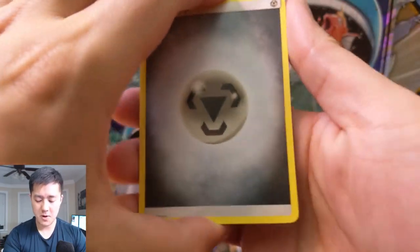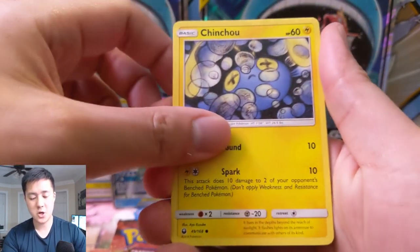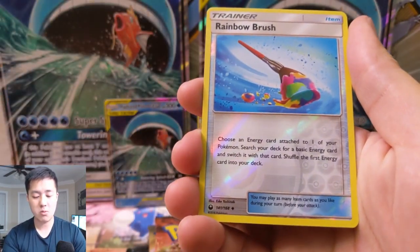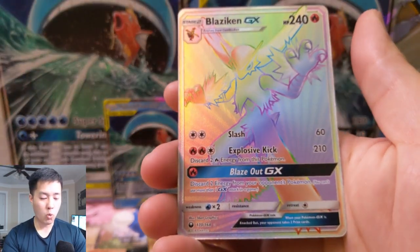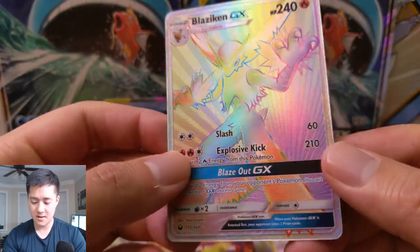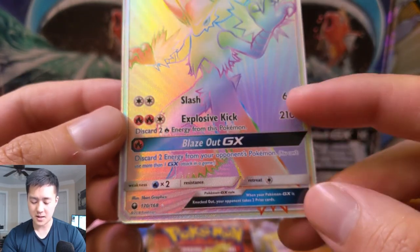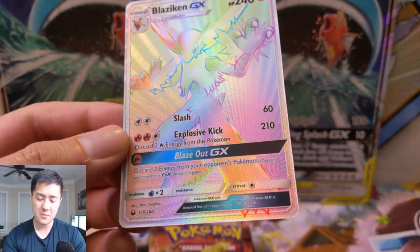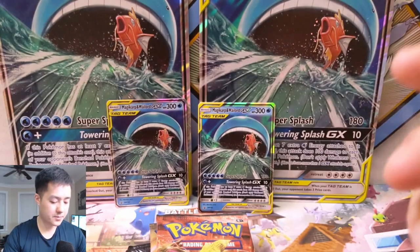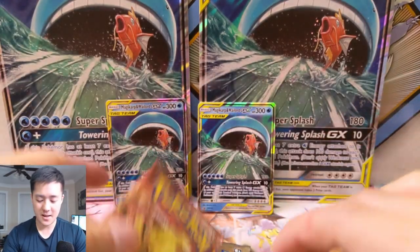Next pack: metal energy, Marshtomp, Sableye, Cacnea, Chincho, Meditite, Sableye, Electric, Surskit, a Rainbow Brush reverse, and then — wow — we have a hyper rare Blaziken. Very nice! I never thought this card was that good, but Explosive Kick is actually not bad. Maybe with Welder you can make it work. The Blaze Out attack I feel is not as good. Either way, very happy with that hyper rare.